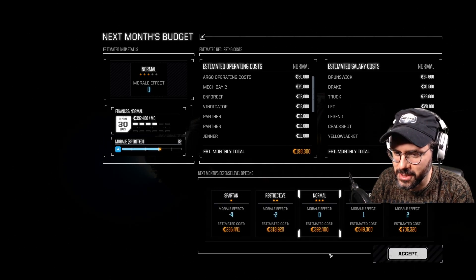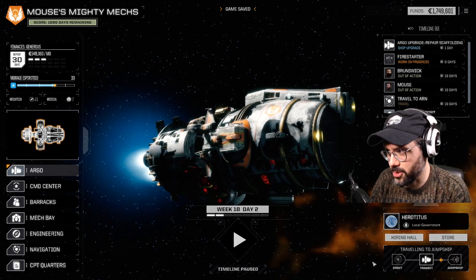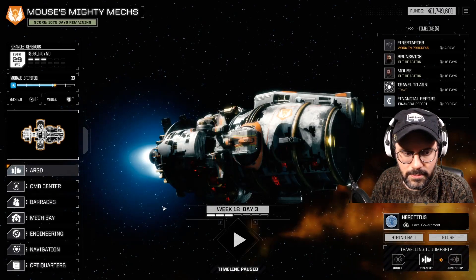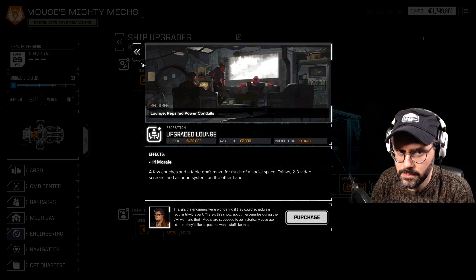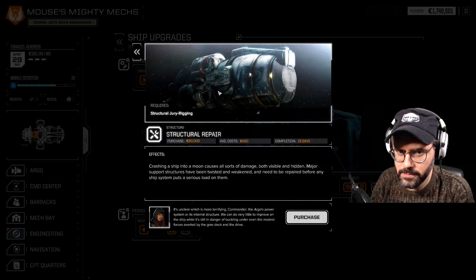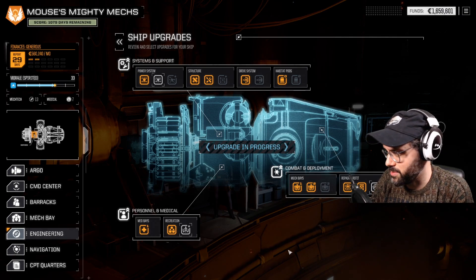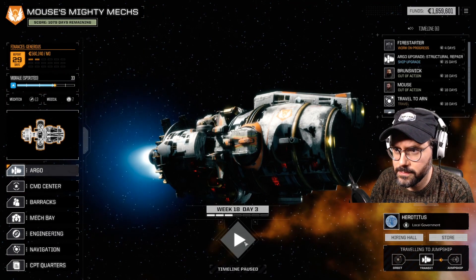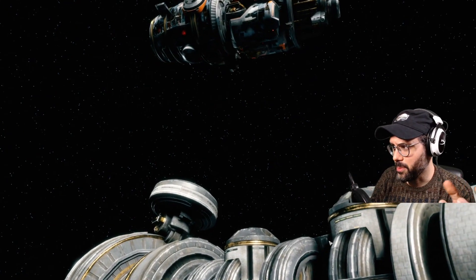We can get that morale back immediately, but it costs about 150,000 to do so — so morale has a real financial cost practically. We're still not in the best place as far as money goes, so I'm going to take a really cheap 90,000 ship upgrade here. Hopefully this planet will give us some money. The Fire Starter will be ready in time, which is good — and this upgrade will open up more things for us as well.